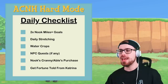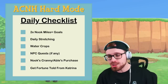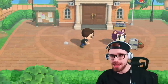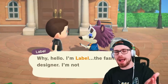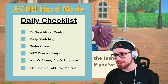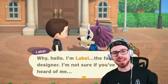Here's the daily checklist — six different things. You have to do all the two-time Nook Mile goals, stretch every day, water crops every day, complete the NPC quest — I think I have Mabel and Labelle today, I never do her quest — but you have to do all the NPC quests. You have to buy at least one thing from Nook's Cranny and Able's, and you have to get your fortune told from Katrina. So there are some daily things that need to get done every day.